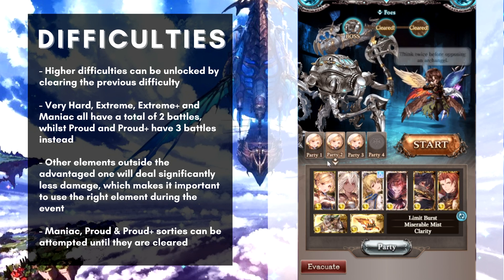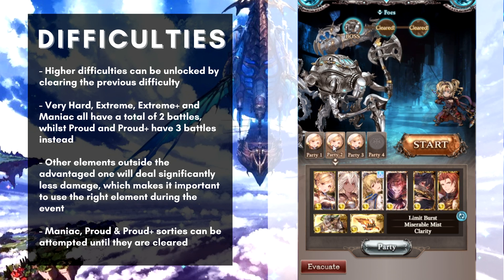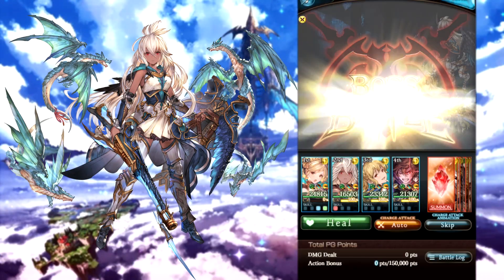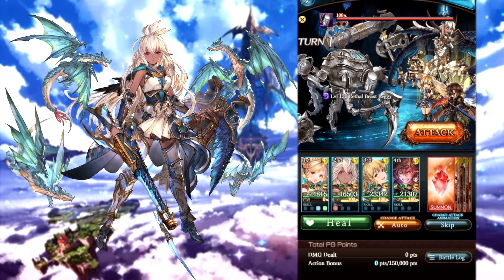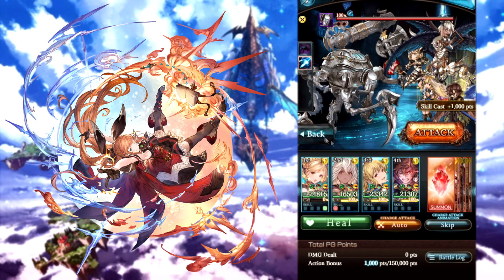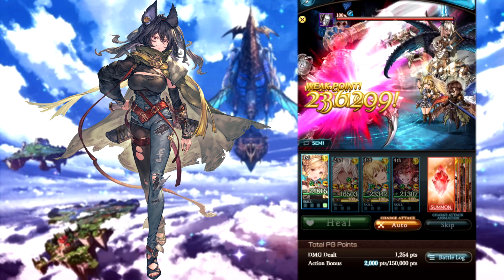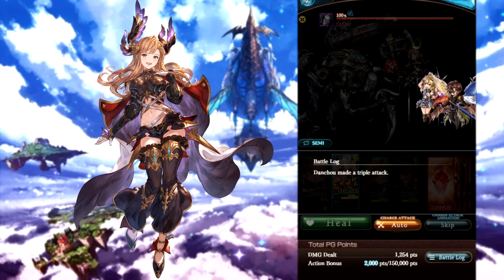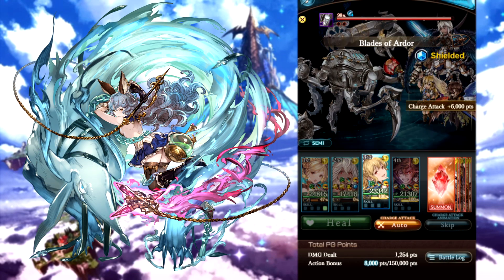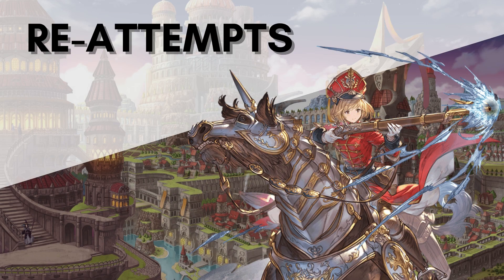Your Maniac, Proud, and Proud Plus sorties can be retried until cleared, and can even be retried after cancellation. This allows you to experiment with all sorts of tactics and team compositions as you challenge the higher difficulties. Chances are you will need to retry the sortie quite a few times while experimenting with different strategies, which brings us to the next topic: attempts.